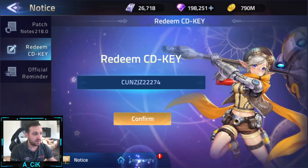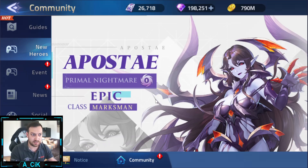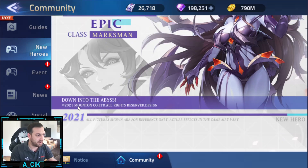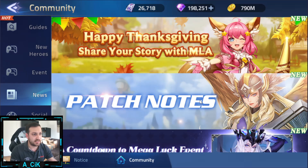Also in the community we have the new hero as I showed in my video - Primal Nightmare, Epic Marksman, Down into the Abyss event. Upcoming events include Carnival Bundles - we're going to switch over to the test server and do a video about what's inside those Carnival Bundles - and Realm of Legends Second Battle from the Wind.